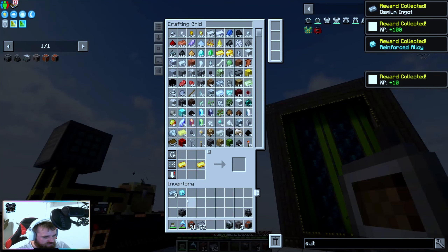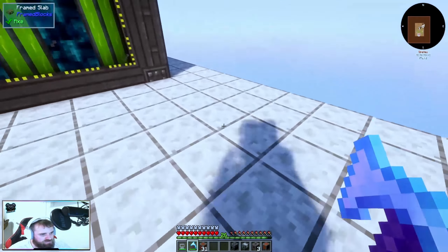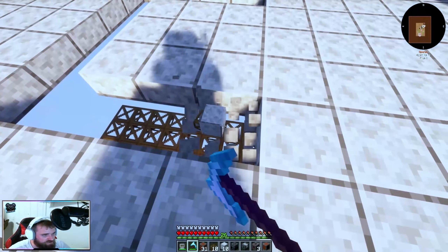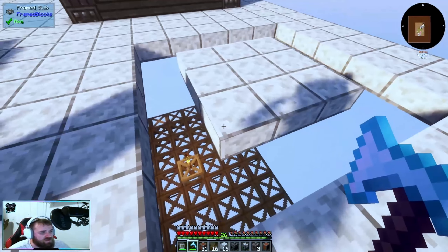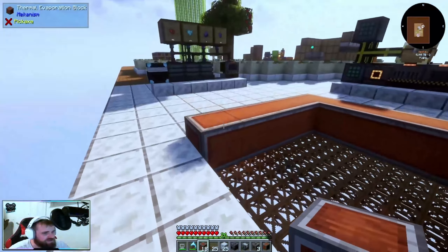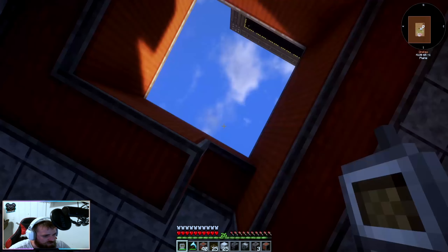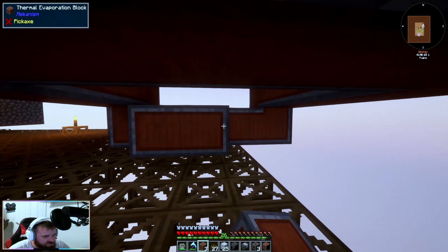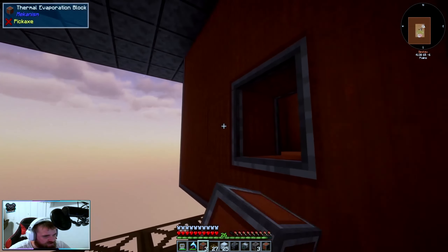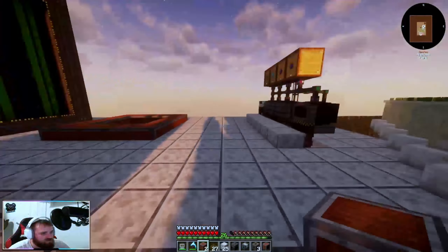Now, where are we going to build this? I reckon right here. We're going to go one, two — I want three on the inside. This is going to be a little bit bigger than what the quest wanted, but that's actually the cool part. This isn't the bottom, this is the top, so we're actually going to come down here. We need to make more evaporative blocks — let's do 40. I think we need more than 20 because I wanted to go one more row up.